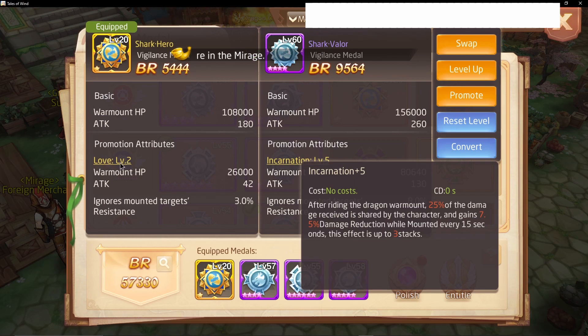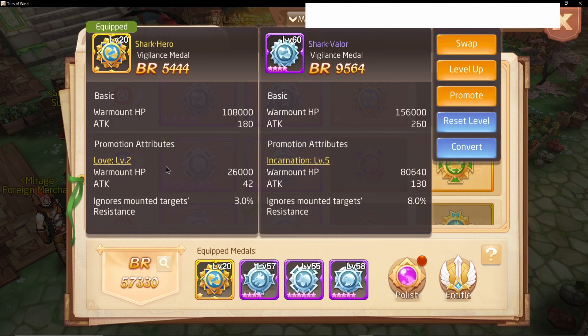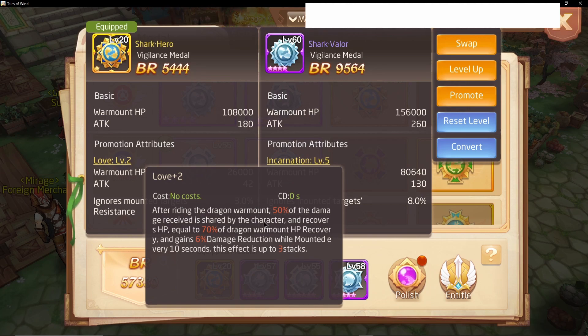Now let's check out the shark one. After riding the dragon Warmont, 50% is shared with the character and recovers HP equal to 70% of Warmont HP recovery. That's nice to have, but it's not something too crazy, I think.